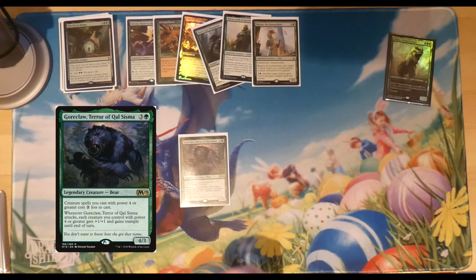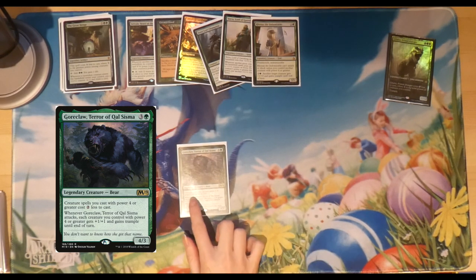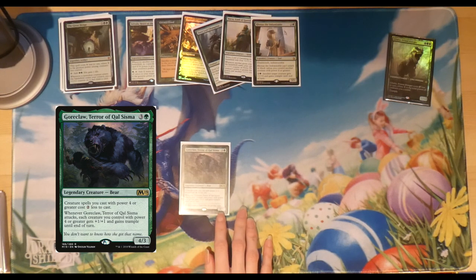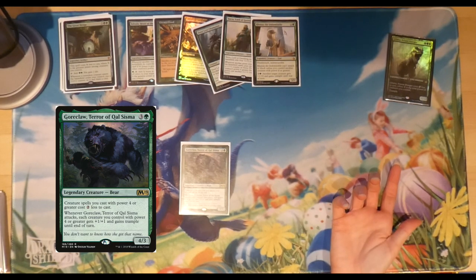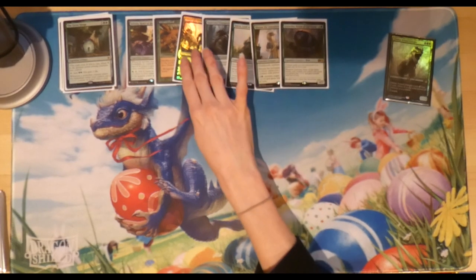Next up we've got Kogla — really, really good. He makes bigger creatures cost two less to cast because creature spells with power four or greater cost two less. That makes a huge difference casting all my good stuff as well as Galta. Being four power himself, he also takes Galta's cost down by four, and technically contributes six power total toward the commander. Opponents tend to get scared of him too.